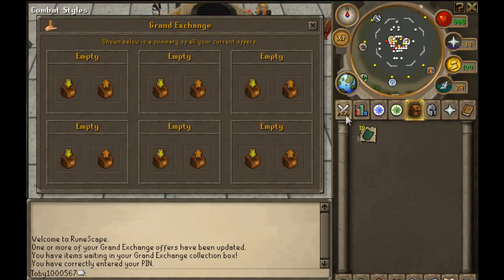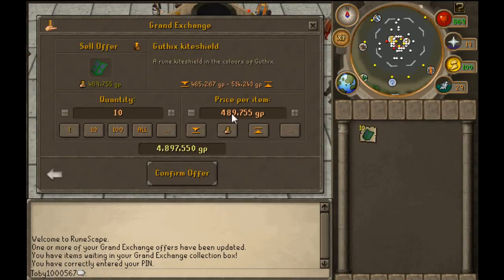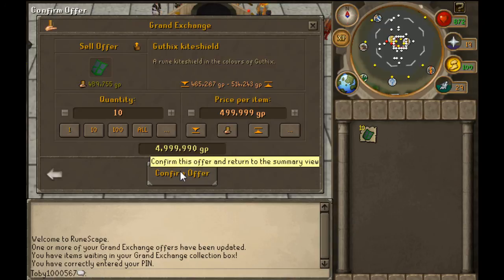Now I'm going to instantly put these back on the Grand Exchange and check the current price. I can already sell for 9,756 GP more, but that would only give me about 90,000 GP profit. So I think I'm going to try and sell them for 499,999 GP — that seems to be a good price.